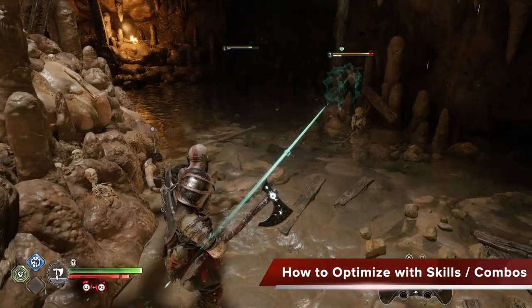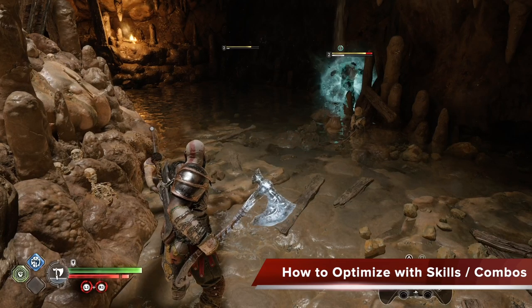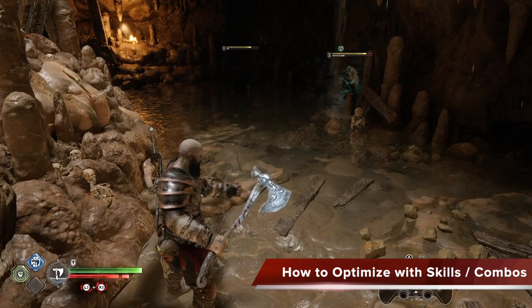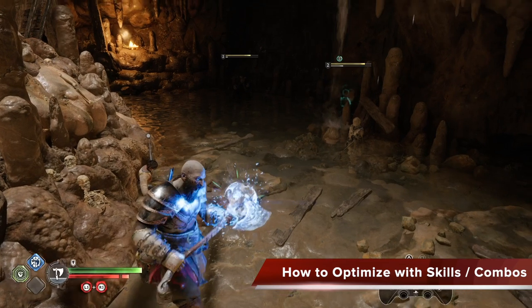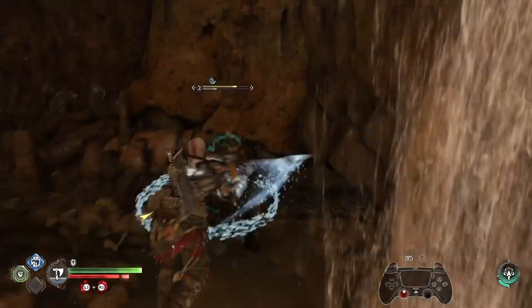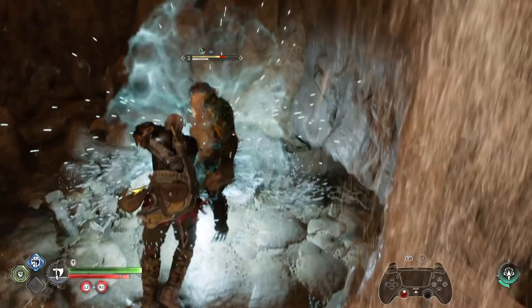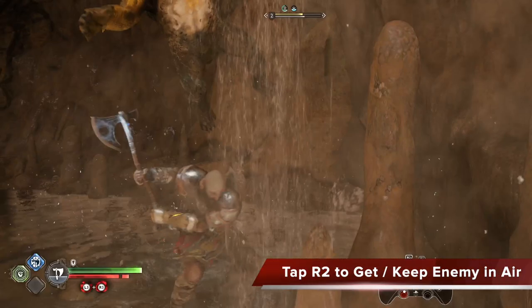Here are the skills and combos you need to maximize it. First, make sure you tell Atreus to shoot all of his arrows at a single target, and then stay on your axe the whole time and do Frost Awakened at the start of the battle as much as you can. Once you have Frost Awakened, rush into your enemy and tap R1 to do the Frozen Breach — make sure you've upgraded it for the stun increase. Once Frozen Breach connects, the stun increases, then tap R2 to get or keep the enemy in the air.